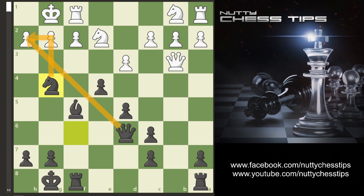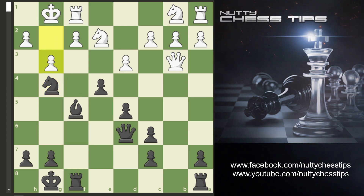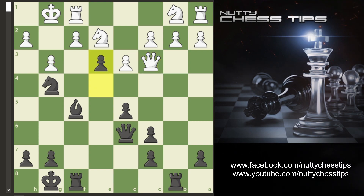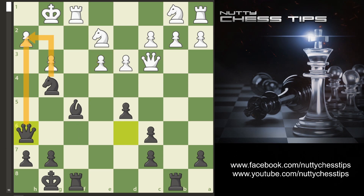Now what your opponents will usually do is go g3, covering this line. Now we threaten the queen with the rook. They usually go queen c3. We go e3, and now if they take, we have this lovely move queen h6 and we have an unstoppable attack.